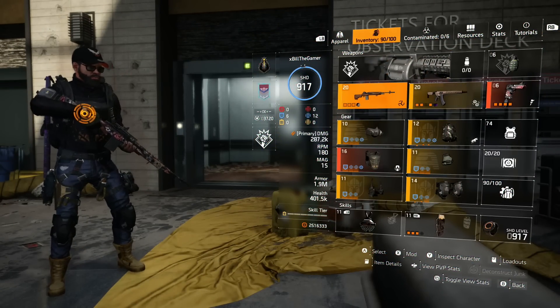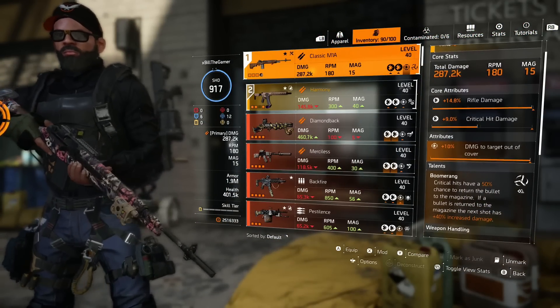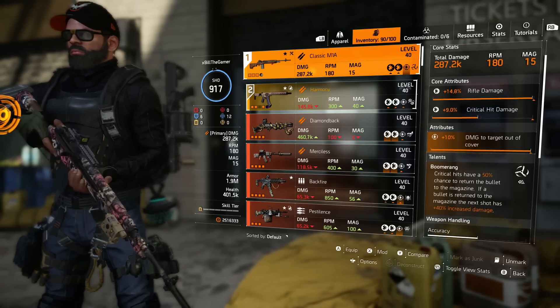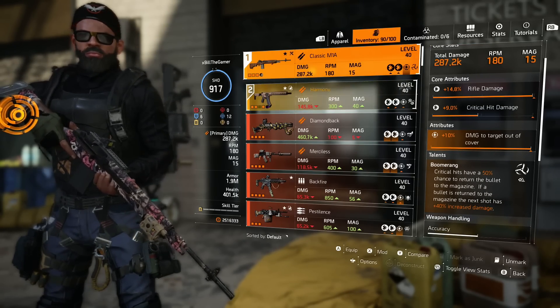So jumping into it, I'm running the classic M1A. The crit damage could be a lot higher, but I do run the Boomerang talent on there because crits have a 50% chance to return the bullet to the magazine.